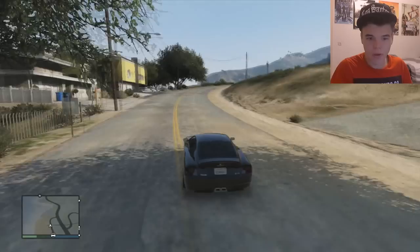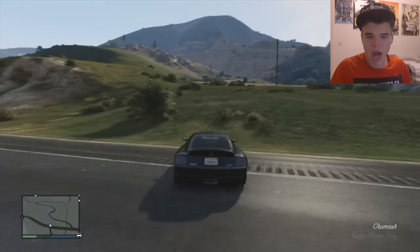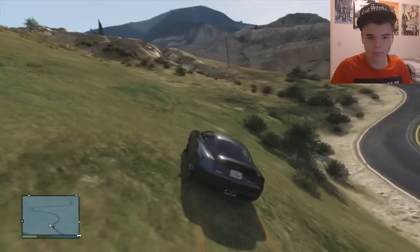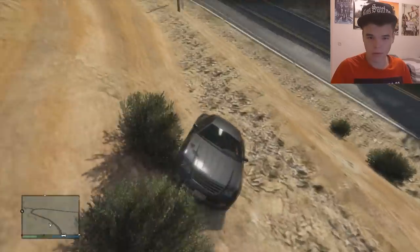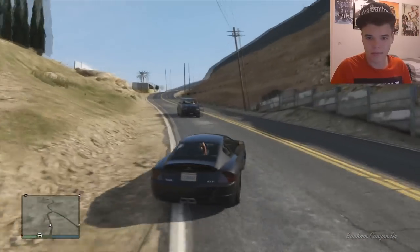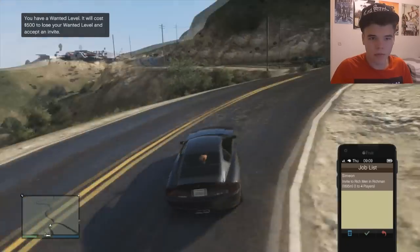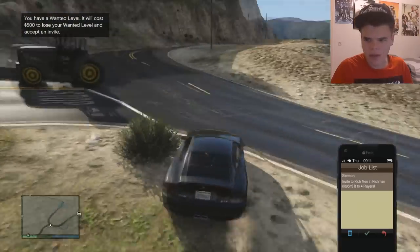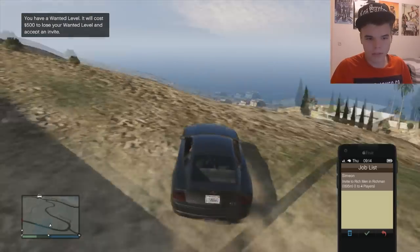This car is actually pretty easy to drive with. Okay, so I got my money. I want to start a job or activity — or rob a bank, you know? There's a cop. I think I can get my vehicle to an impound thing so my car doesn't get lost. You have a wanted level — it will cost you 500 to lose it and accept an invite.